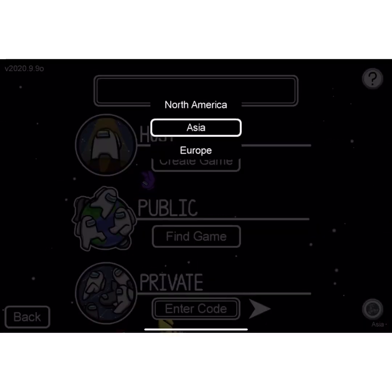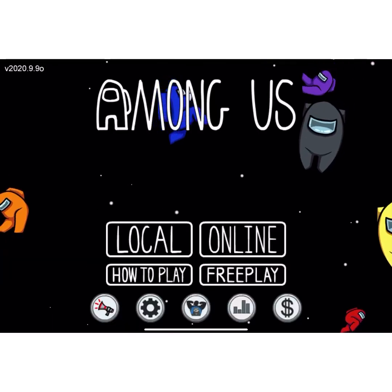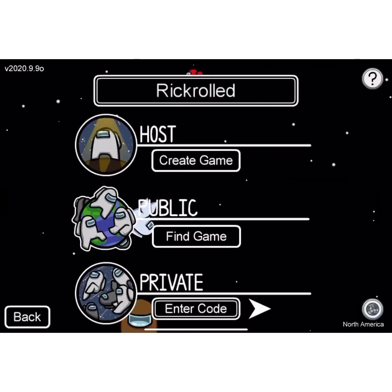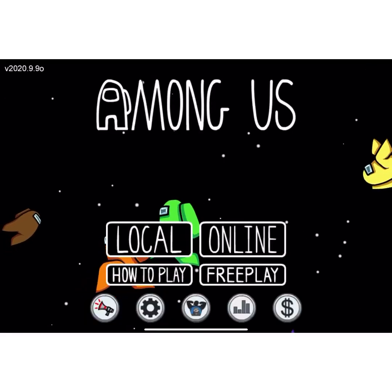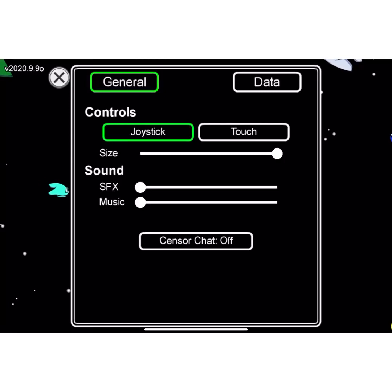Okay, so today we're doing Among Us. Here's how to get some free skins. First, in settings, you need to turn everything full.